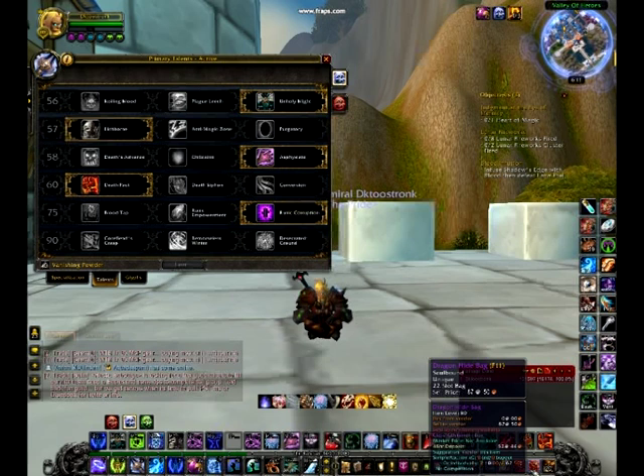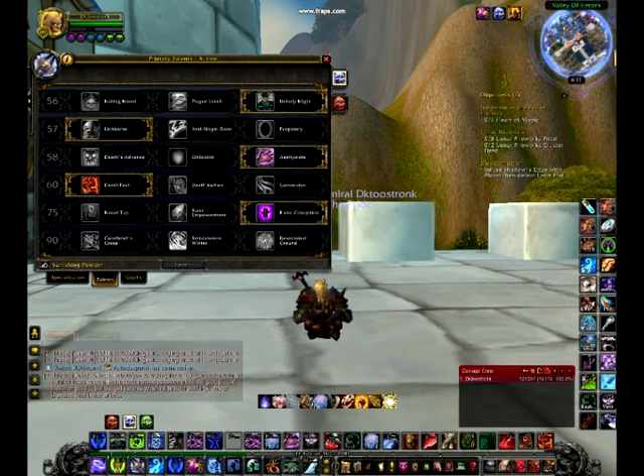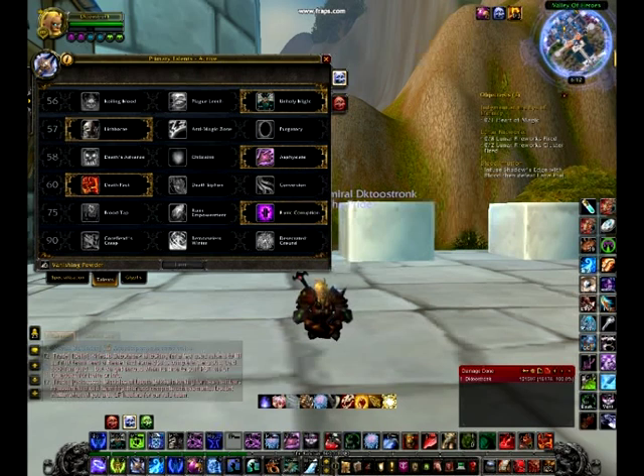Now we're going to move into Talent Tree and Glyphing. First, I took Unholy Blight — taking Unholy Blight was a no-brainer. Plague Leech and Rolling Blood are not for a Frost Death Knight. Next, I took Lichborn. Taking Lichborn over Anti-Magic Zone was a really easy choice to make, given that Frost Death Knights get two total heals, Lichborn being one of them. Also, Lichborn is like a second trinket against half the classes you're going to be fighting. Third, I took Asphyxiate, which was a pretty necessary talent for a Frost Death Knight. Frost Death Knights can get pretty squishy, especially since they don't really have a way to recuperate their health, so having as much control over the other player as you can is mandatory.